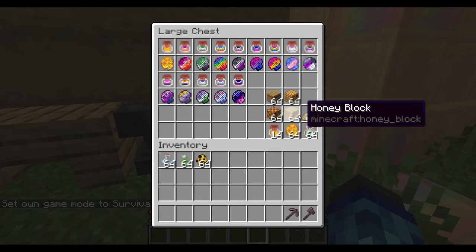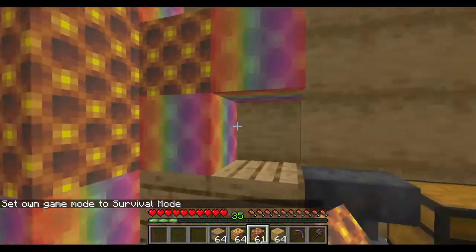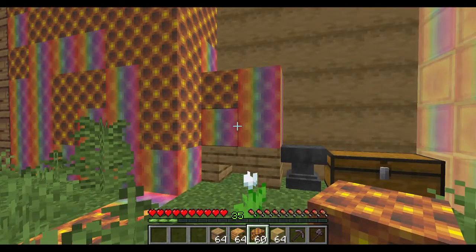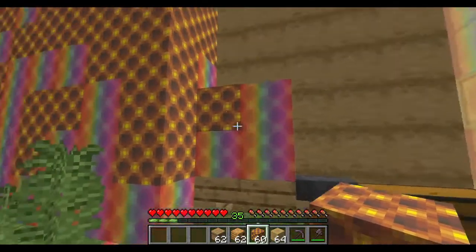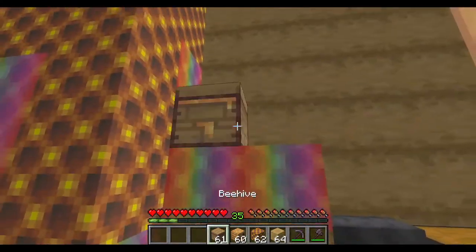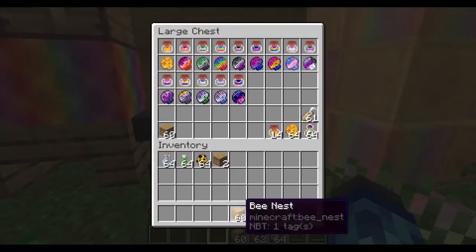Finally, the beehive, bee nest, honey, and honeycomb blocks all have a random chance to be rainbow textured. This is based on the location they are placed in the world, so picking up a rainbow block does not guarantee it will be rainbow when you put it back down. However, from a bit of testing, if you find a location which has a rainbow texture and place any of those four blocks in that spot, it will be the rainbow variant. This works the same for the default appearance.